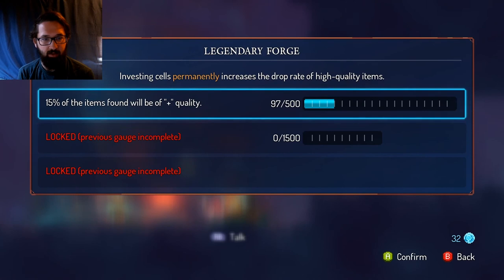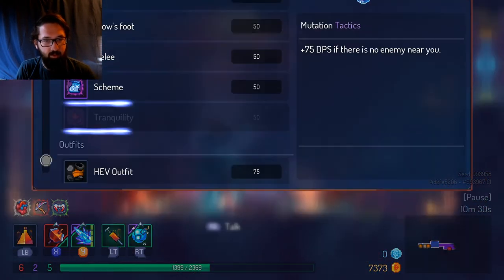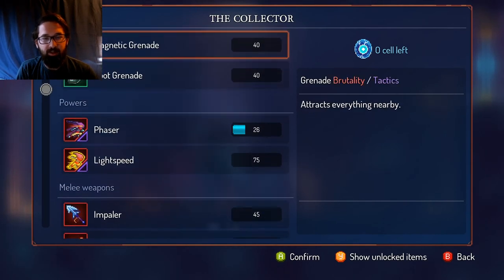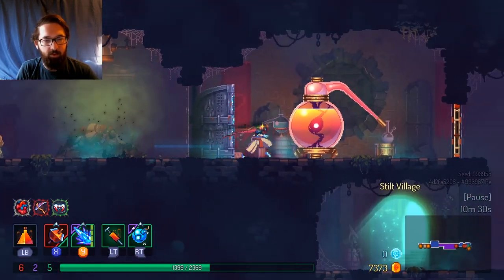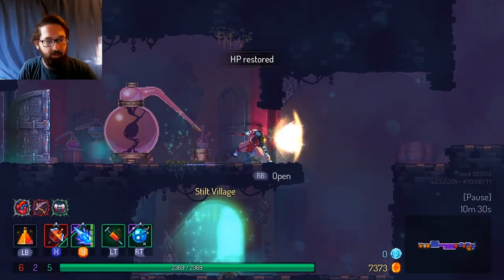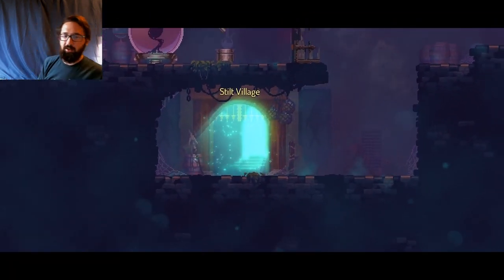Reforge — we'll save our money for now. 25% of the items we found will be of plus quality — the legendary forge. I think that's the more important one. We don't want to change our mutations, we just want to carry on peacefully. Stilt Village is over there. We have no way of going up, so to Stilt Village it is.